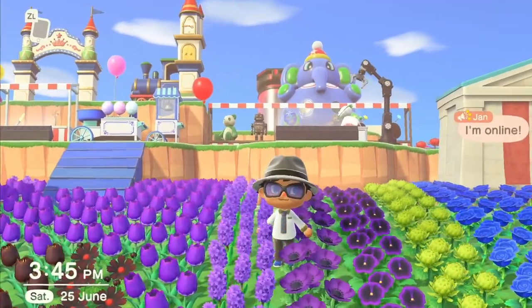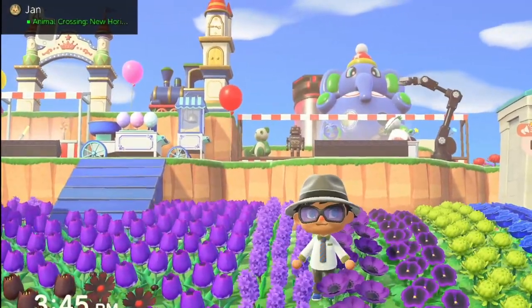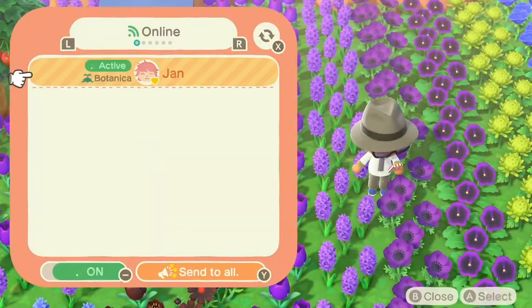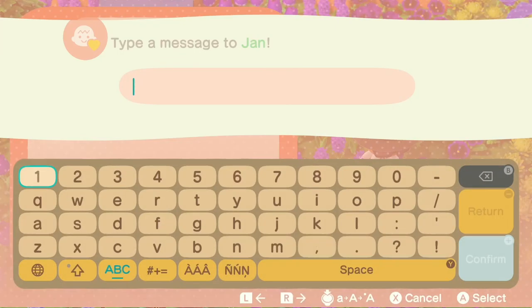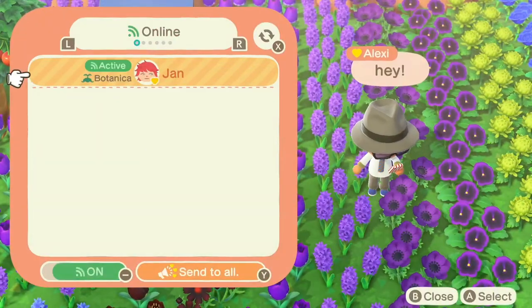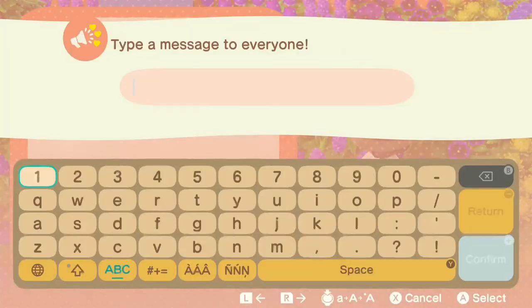Best friends, like regular friends, will inform you when they come online. But unlike regular friends, you can communicate in-game with them. Just fire up that Best Friends List app — you're able to use the Send to All feature to tell everyone that you're online, or you can communicate directly with your bestie of choice. Leave me a comment to tell me how many friends you have on your Switch for Animal Crossing and how many of those are besties.